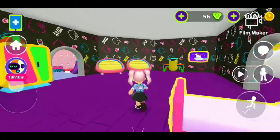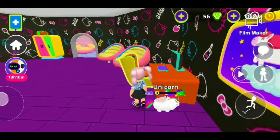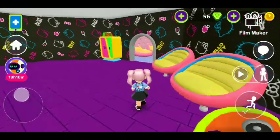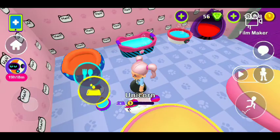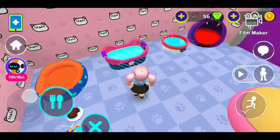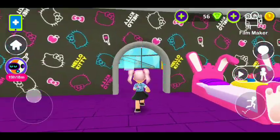Now let's get to my bedroom — my favorite part, well, not my favorite, but yeah. There's my bed, my couches, and my computer. We need to work! I love the wallpaper, it's so freaking cute. Now let's get upstairs.